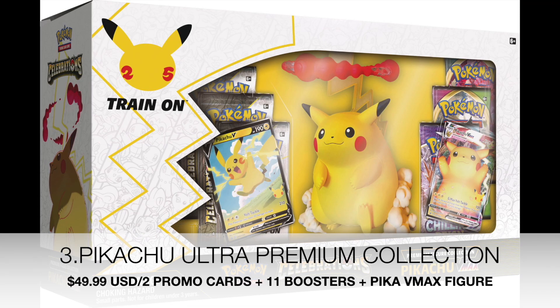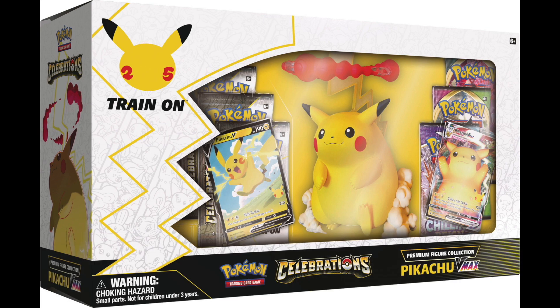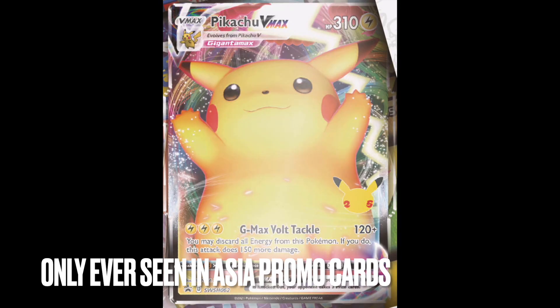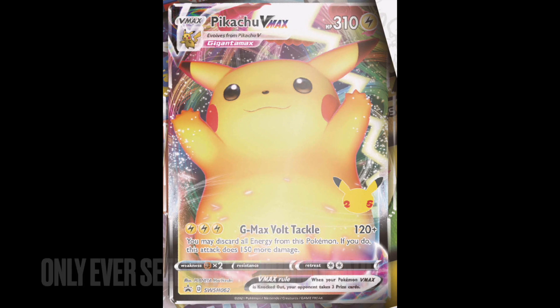At number 3, we have the Pikachu Ultra Premium Collection. The only reason I put it at number 3 is I believe that affordability won't be for everyone, because it is a higher price tag — listed at $49.99 USD, but I do believe it may retail a little bit higher at the $70 mark. It does come with quite a lot of booster packs, and most importantly it comes with two promos: one I've never before seen, and the second is the Arms in the Air Pikachu, which was only ever seen in the Asia promo sets. We do foresee this being an absolute hit.